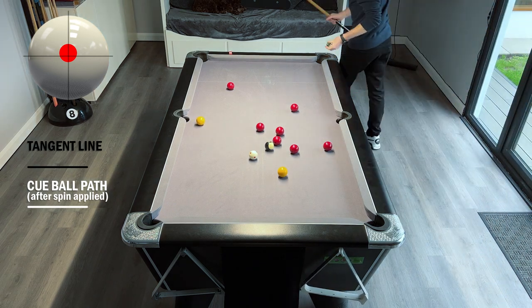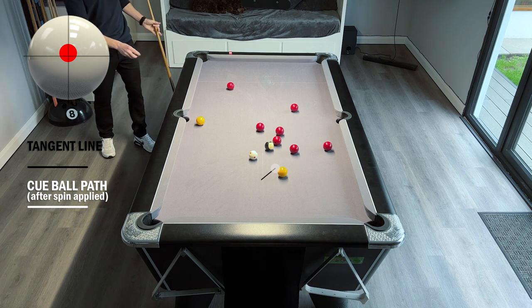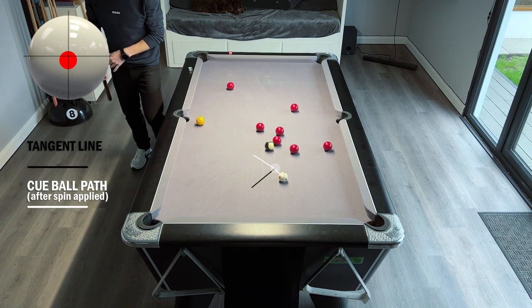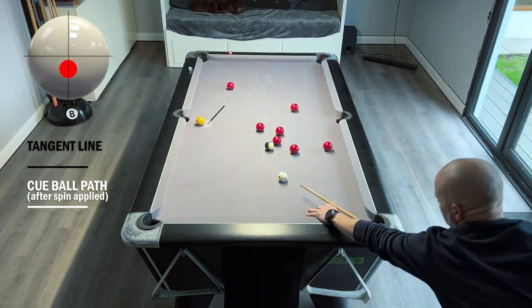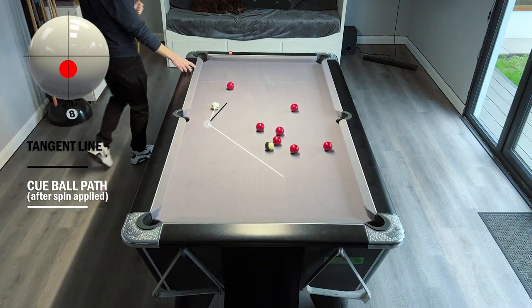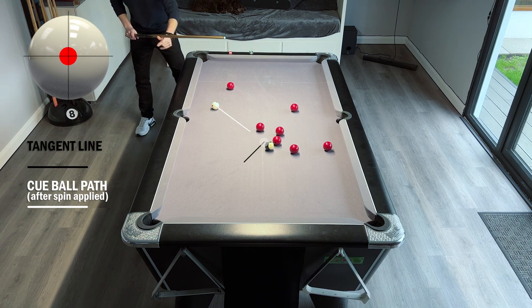Now it's just a case of a straight yellow to the corner, yellow back to the middle, and then black to the corner pocket. You can see here when the balls fall nicely and if you're in control of the cue ball, there's nothing different here than there would be in any other rule set. In the majority of your games, you're not going to notice a difference if you're going for game and potting balls.